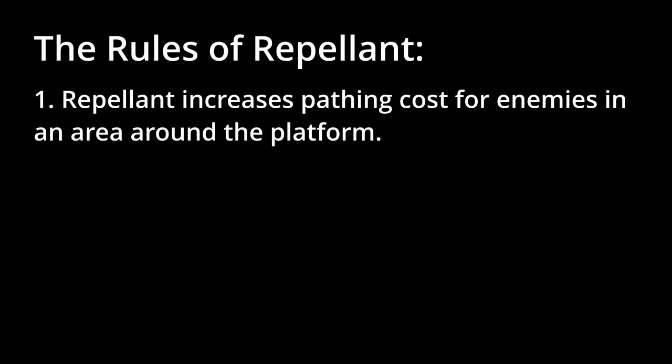So, let's recap. Here are the rules of Repellent. Rule 1: Repellent increases pathing costs for enemies in an area around the platform. More Repellent means more of that area. Small specks of Repellent have no effect if you're trying to clean up old platforms, so you can safely ignore them.